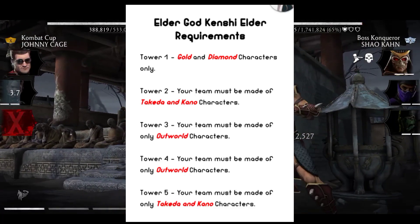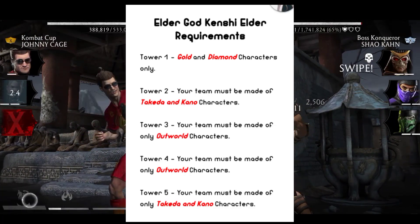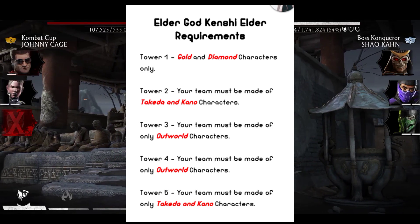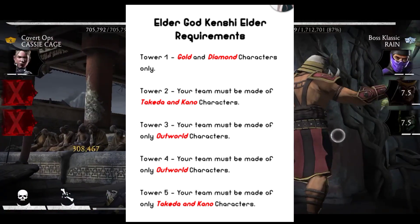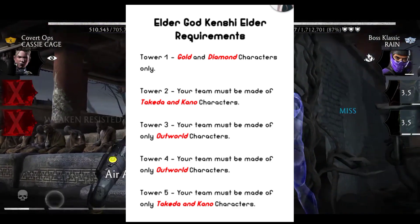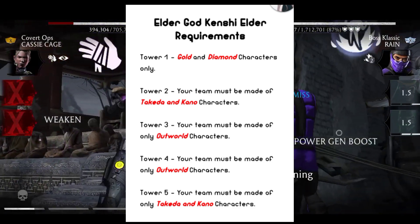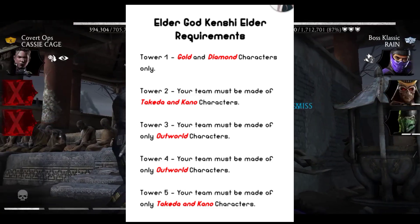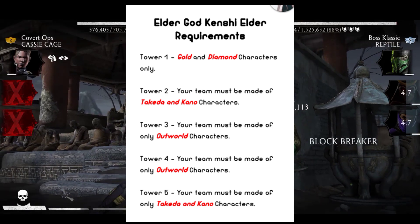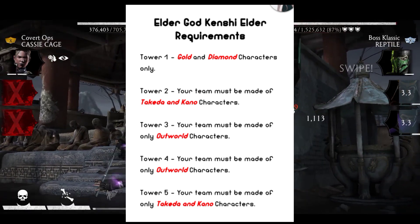As always, tower one: gold and diamond characters only. Tower two: your team must be made of Takeda or Kainu characters only. Tower three: your team must be made of Outworld characters. Tower four: same as tower three. Tower five: same as tower two. So guys, that's it — I hope you enjoyed this video.